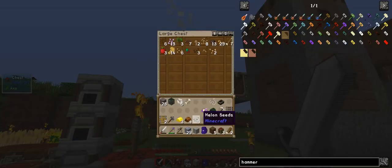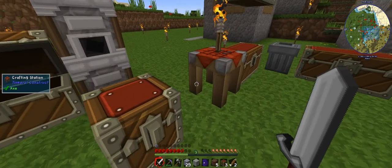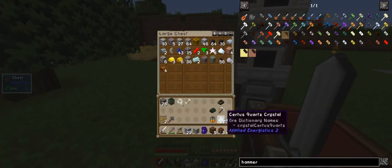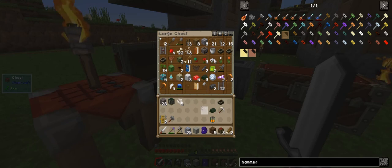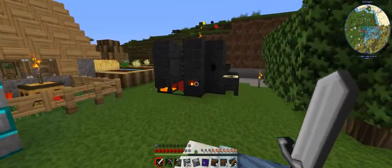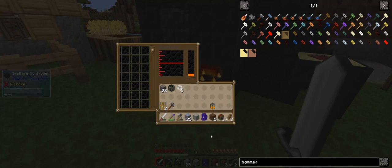So what do I got in seeds? Beetroot, melons. Picked up some gold, which is awesome. Another steadfast drone. Some more dark steel, which is amazing. I need one more ingot for that.